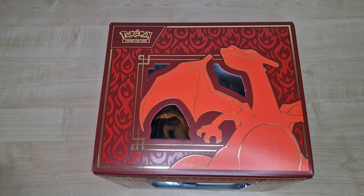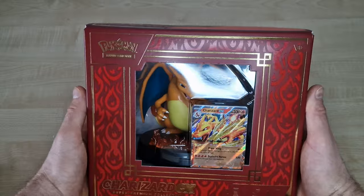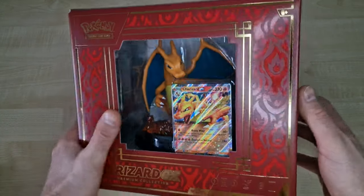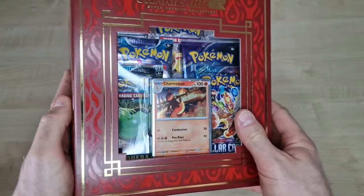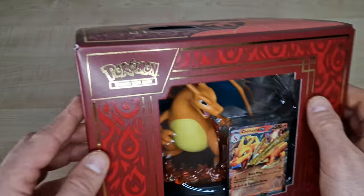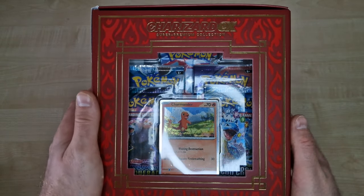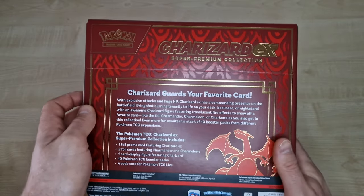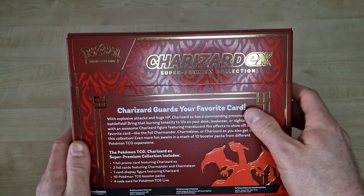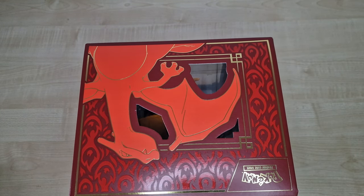The box is divided inside into three sides. On the front we can see the Charizard promo card with the Charizard figurine. On the right is Charmeleon with some accessories. On the left is Charmander. The back side has classic information inside.